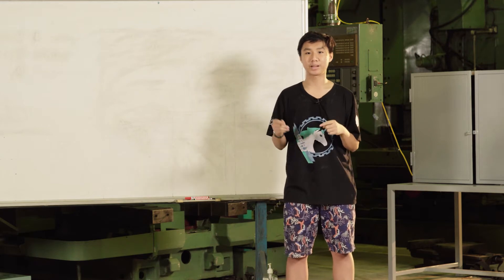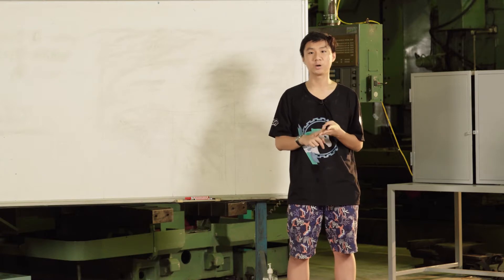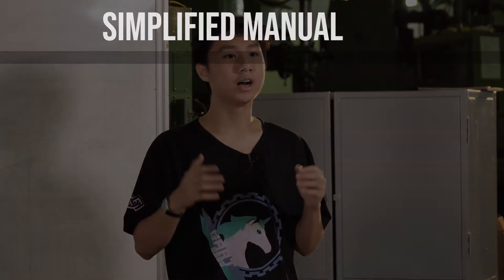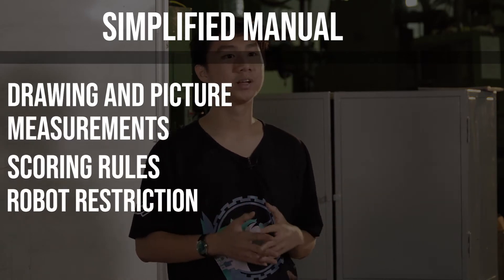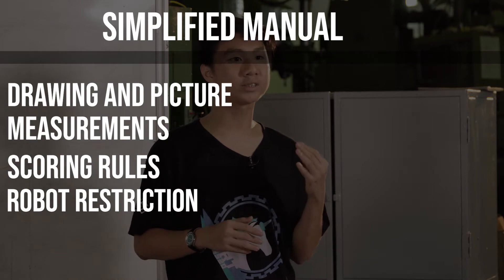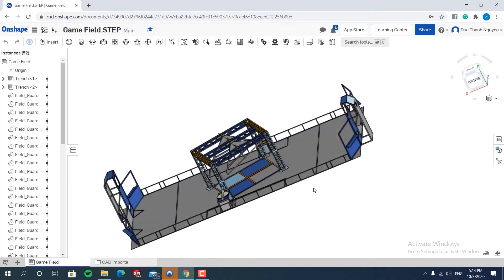From our experience, it is best to make a more concise and simpler version of the game field and the game manual. Regarding the shortened manual, it only needs to contain four simple parts: first, the pictures and drawings included in the manual; next, the dimensions and important numbers; then the scoring system; and finally, restrictions on the robots and on the game.